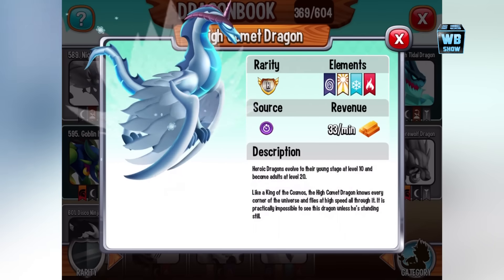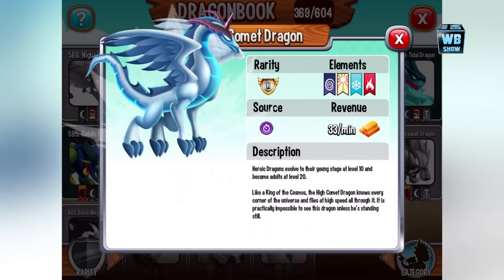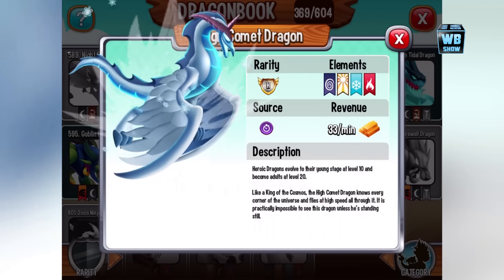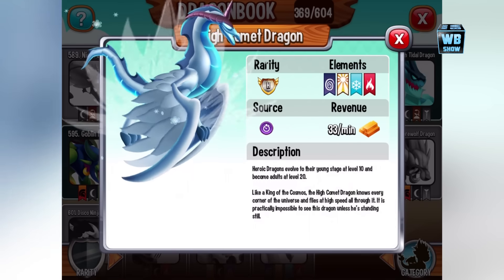It is practically impossible to see this dragon unless it's standing still. Right here we have the High Comet dragon — really excited to see this dragon. It looks really, really cool and has this aura — not Super Saiyan, it's a cold aura instead of the yellow one. They started out with the yellow one and now they're using different colored ones.